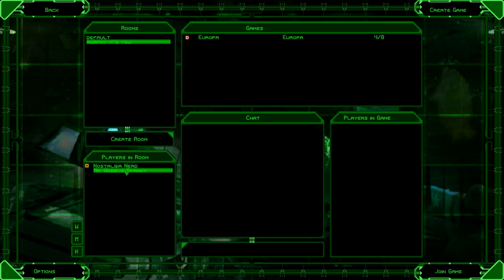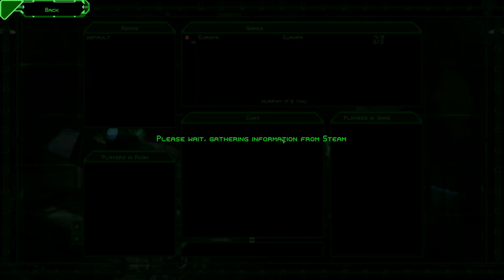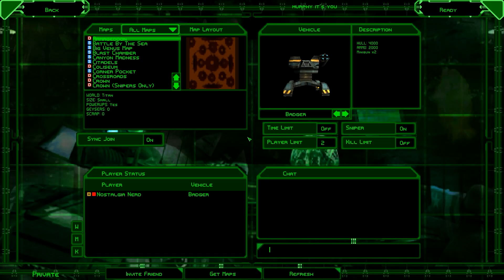I WANT A BLOODY PRIVATE ROOM! Try that again. That's better. That wasn't there the first time, so you can't blame me for that. Alright, we're in a private room. Where is everybody else? Where is my friend? Using the power of editing, I'll cut past this bit. You won't notice a thing. I'll take you straight to the game. It'll be smooth as silk.